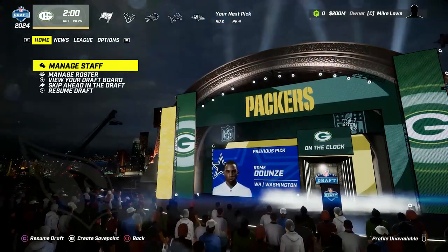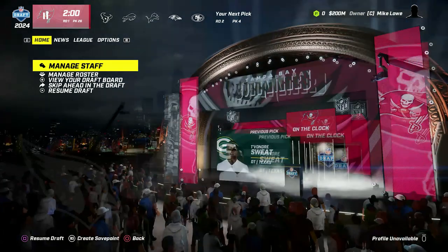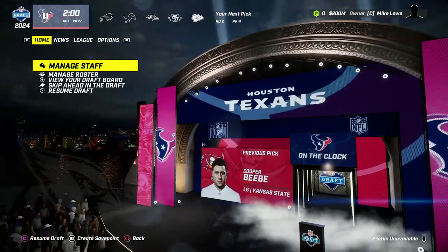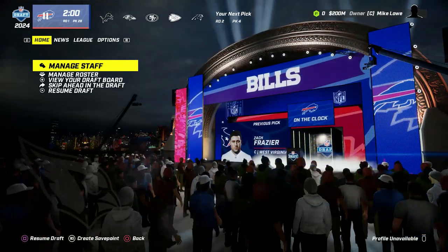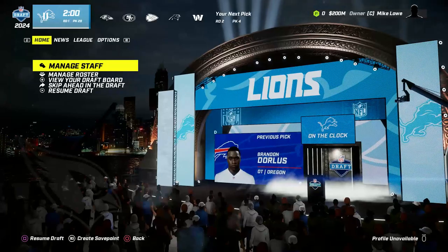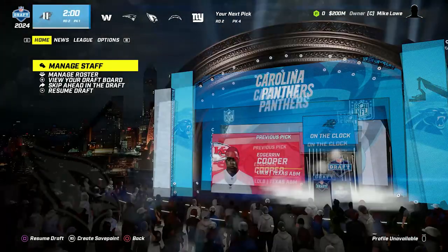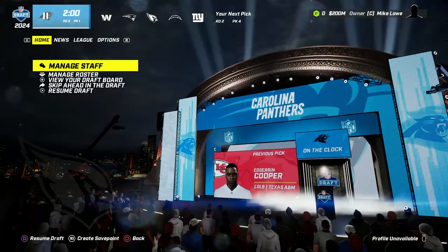We have pick number 36 coming up - the fourth pick in the second round. Let's let the draft come to us now. Devondre Sweat goes to the Packers - he's the other defensive tackle out of Texas, weighs like 368 pounds. Pick 26, Cooper Beebe. Pick 27, after making the trade with us, the Texans go Zach Frazier - seems like a pretty good trade for them. Pick 28, Brandon Dorlis, defensive tackle out of Oregon to the Bills. Pick 29, Lions go Darius Robinson. Pick 30, guard Graham Barton to the Ravens. Pick 31, Chris Broswell to the 49ers. Final pick of round one, Edgar Cooper out of Texas A&M to the Chiefs.